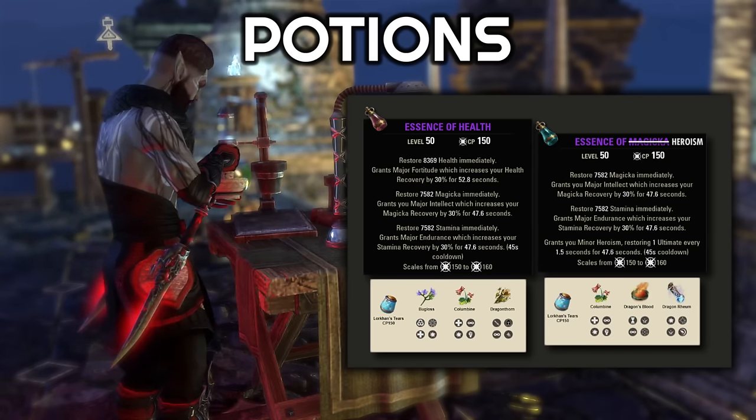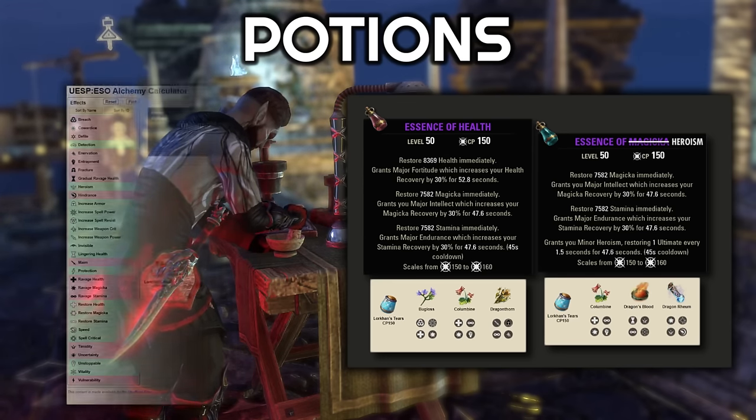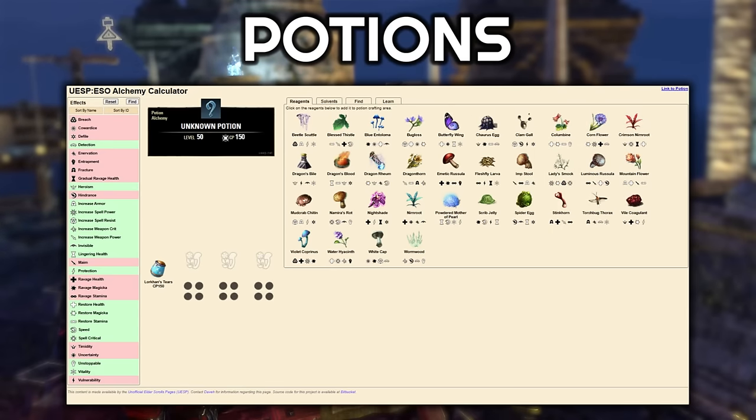Just remember that when you're using the tri-stat or the heroism potions, you need all your major buffs covered for your weapon and spell damage and your crit chance. If you need help figuring out how to craft any of these or any other potions, I highly recommend UESP's alchemy tool. I use it all the time when I'm trying to figure out combos and I'm not logged into the game.